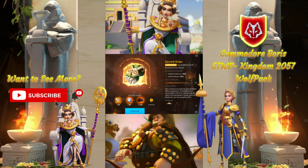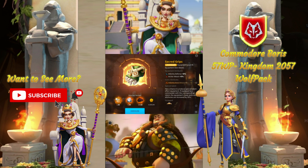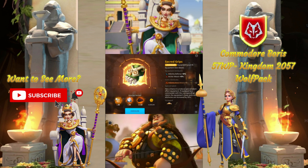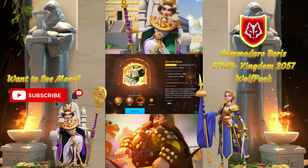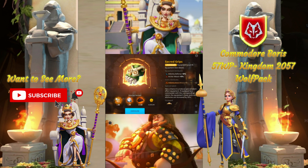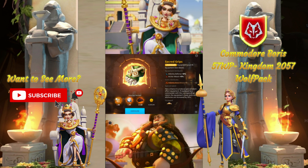Here are the best equipment pieces in Rise of Kingdoms for gloves for each troop type. First, we have Sacred Grips for Infantry. You could argue the Eternal Empire gloves are also good here, but Sacred Grips gets the nod because it's a little easier to get a hold of. It gives slightly better stats, since you're not really chasing set bonuses with the Eternal Empire set being somewhat lackluster. Overall, it's good value, great stats, and an awesome option.